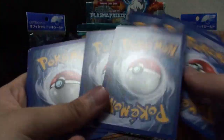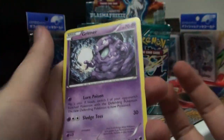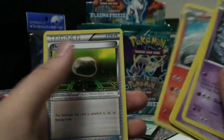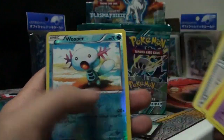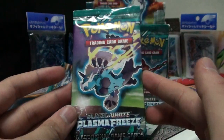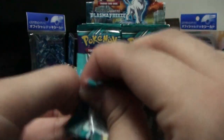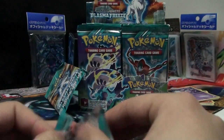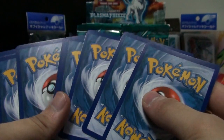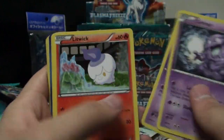The pulls have been pretty awesome but not for me - I'm never good with booster boxes. First pack has: Grimer, Nidoran, Tympole, Vanillite, Plasma Energy, Lampent, Floatstone. Didn't get one of those in the pre-release. Whooper and Vanilluxe. By the way, like all my booster box videos, I'll be giving away three free packs from this Plasma Freeze set. Watch the whole video to find out how.